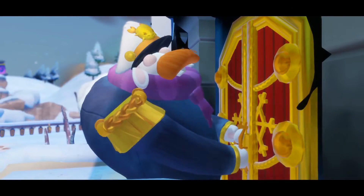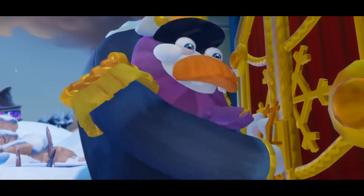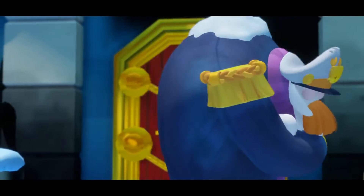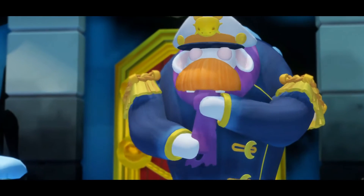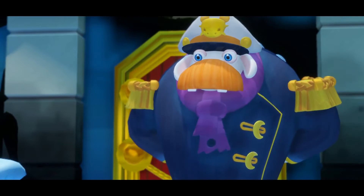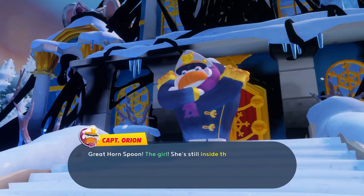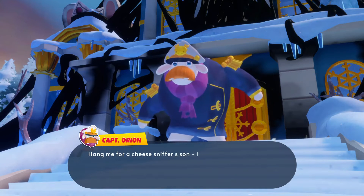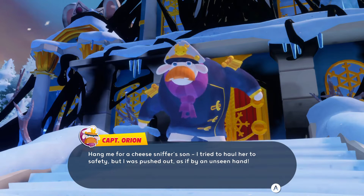Let's go break this. What kind of rabbit is he? What kind of rabbit are you? Introduce yourself - Great Horn Spoon? So you're Captain Orion. Quick Horn Spoon - the girl is still inside the Winter Palace, that poor thing. Who did this? I tried to haul her to safety but I was pushed out as if by an unseen hand.